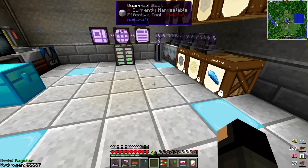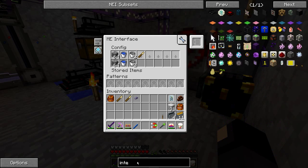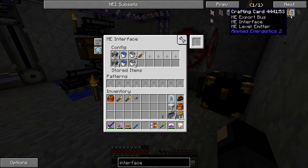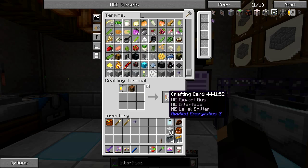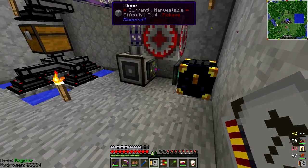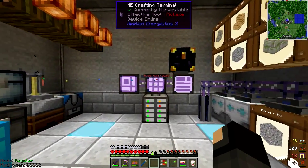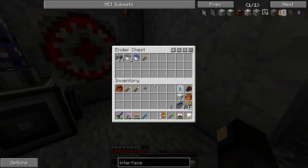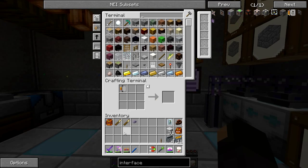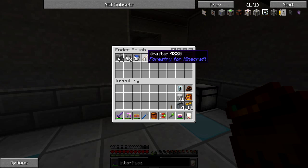Now I want this to export grafters, but how do we make it craft them if necessary? A crafting card - this must be what does it. I apologize if my voice is a little rough, it's morning. Let's put it in here - yes, it made a grafter, nice. We also need to tell it to export a grafter, and it made a new one to fill the interface. So now whenever I'm out and I'm like, oh no I need to harvest a sapling - grafter, just like that.